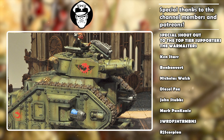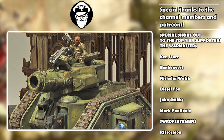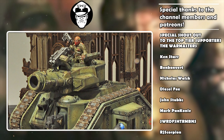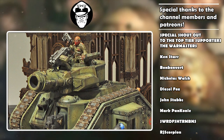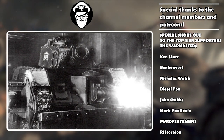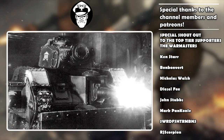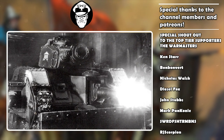Before we move on to the next Russ, I want to make something clear: from this point on in the video, all of the Russes we're looking at are viable. The Punisher and the Vanquisher will actively handicap your list. But everything going forward will at the very least be viable — it won't weigh you down. And the fifth best Leman Russ — which I think is a little controversial — is the Executioner, the one with the big plasma turret.